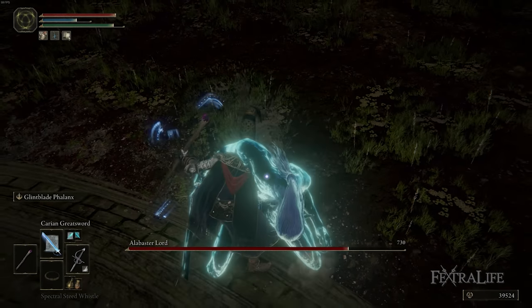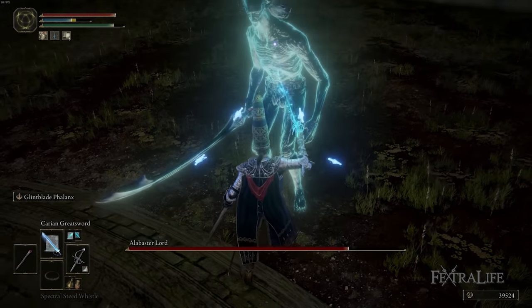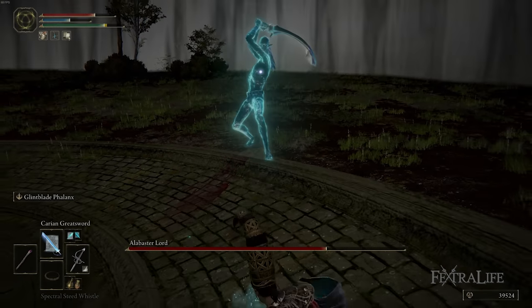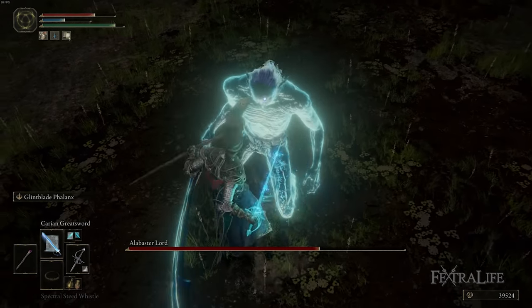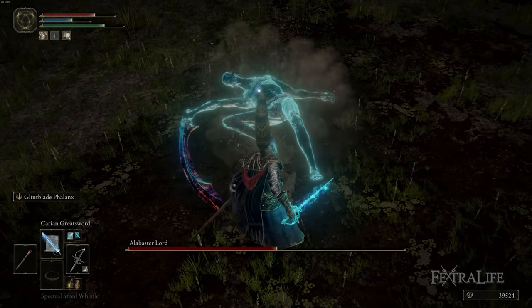A really easy strategy is to just sprint left or right and never stop sprinting — they usually cannot keep up with you. What I like to do is slowly close the gap between me and the boss while that's happening so I can get in some melee shots the second it ends. He tends to spam the spell over and over, so you need to get a good handle on reading it so you can start evading immediately and don't get caught by one of those meteors.